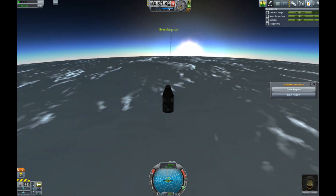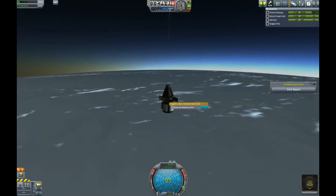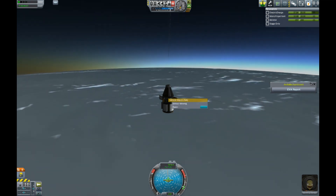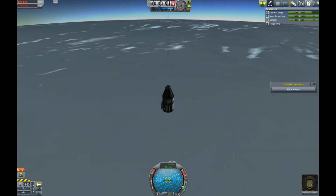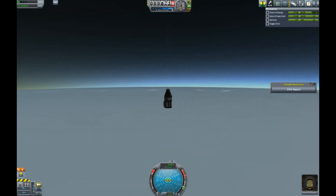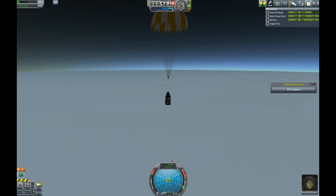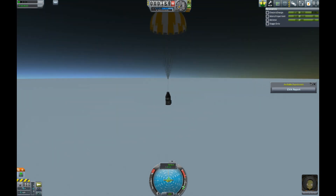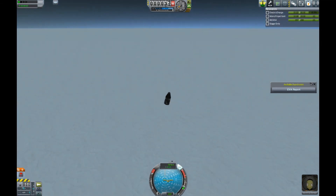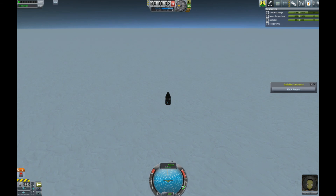You can do an EVA report when you're coming down on a parachute. Once the chute deploys at about 200 meters you go slow enough that you can climb outside and do an EVA report — it warns you that it's dangerous but you can ignore it. I was trying to tip the capsule over so it'd land on its side and I could get back in, but it didn't work. I got the mystery goo and the EVA report and then hopped out.